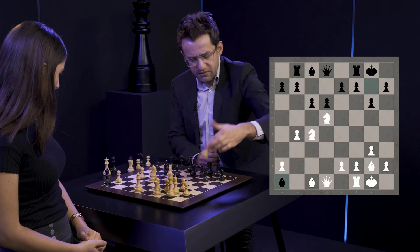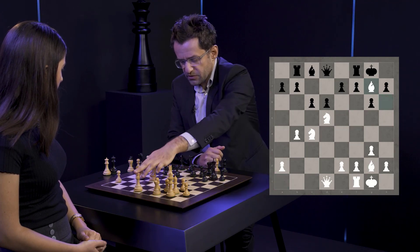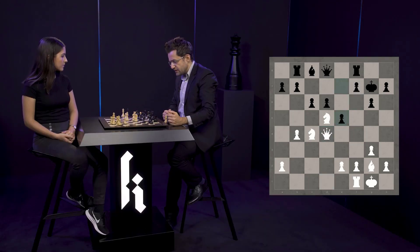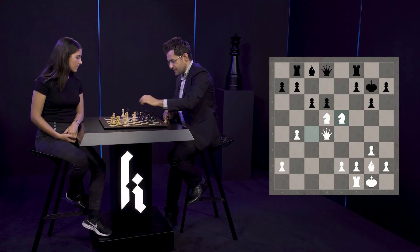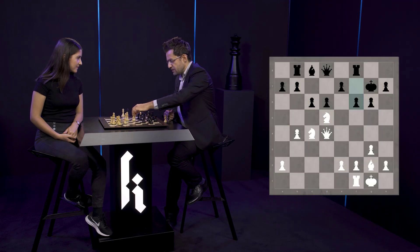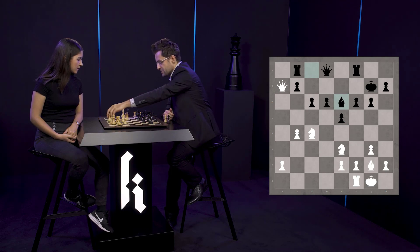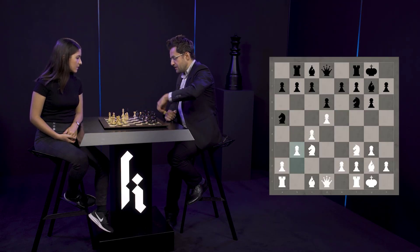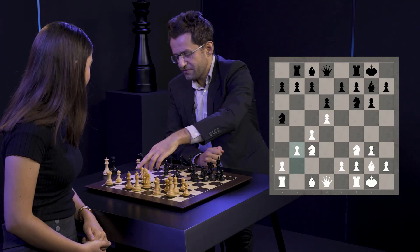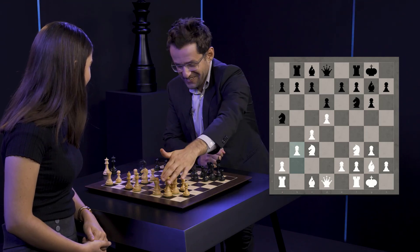If I remember correctly, it was something like b5 here, takes, takes and queen d4, f6 because e5 — I think some tactics are happening here. Some beautiful tactics, if I remember correctly, and then it was something like knight e3, d5, queen e7, bishop e6 and some huge mess. The players from Britain love this type of mess, and normally the way to beat them is to create something very dull, which I succeeded.